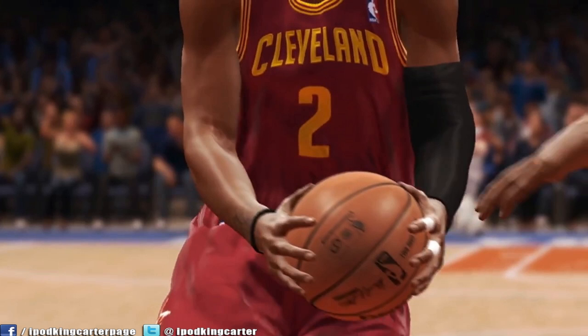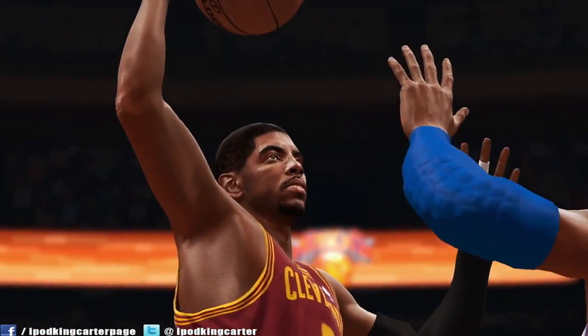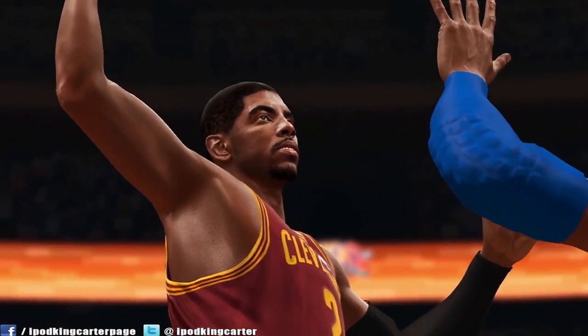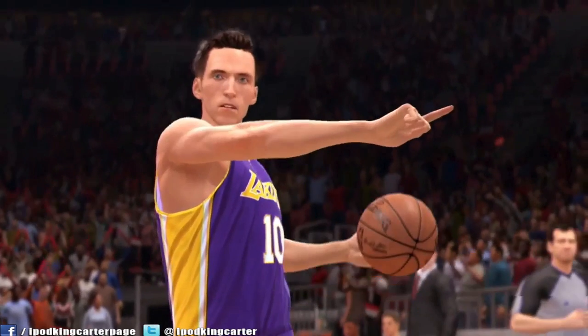As I go along with this trailer you'll probably notice that I speak on graphics. Now at E3 the graphics were looking incredible, the players' faces were looking really good. This shot right here doesn't look next gen at all. From the shot where I seen Kyrie Irving going up against the Clippers and his close-up face shot, it's totally different. I believe EA was trying to spin us a little bit, maybe giving us a next gen feel but with current gen graphics.